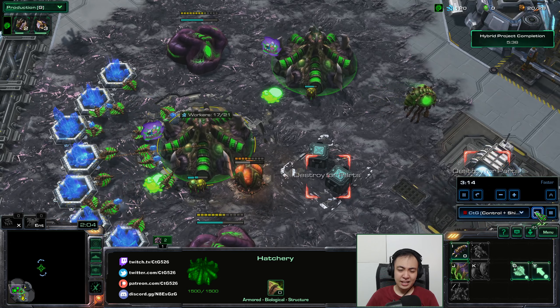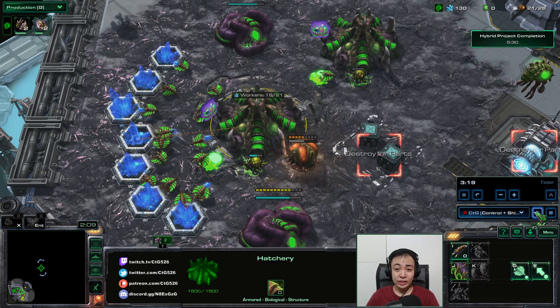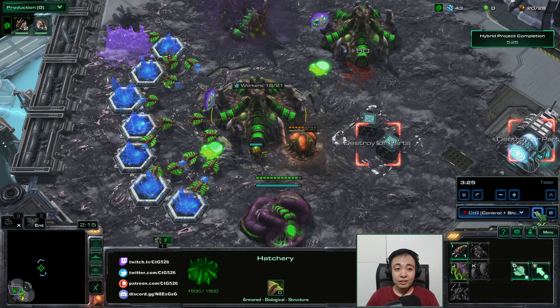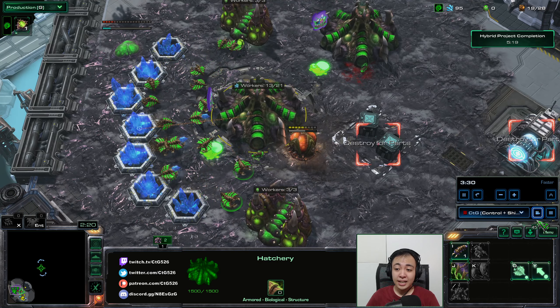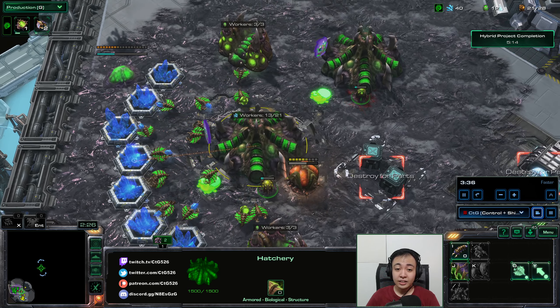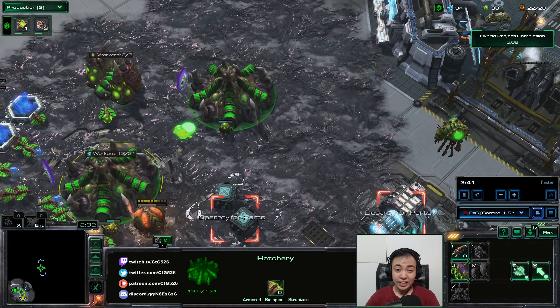That's called Zerg APM, where a lot of your APM comes from just holding down the button and then you just spam out. So now I make the spawning pool at 20 supply, as I like doing even at mastery level Kerrigan, and then I'll need to saturate the gases, because all of Kerrigan's good units are gas intensive.